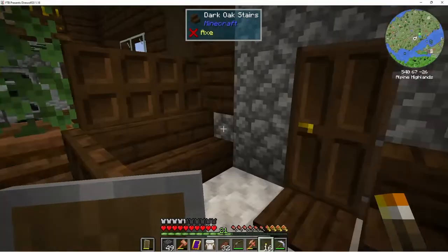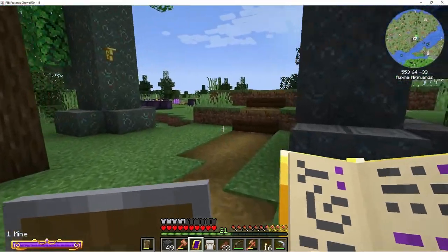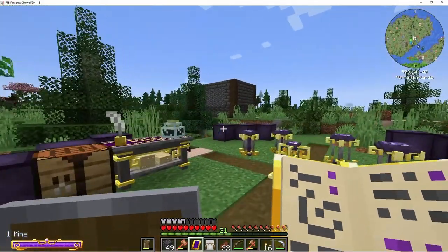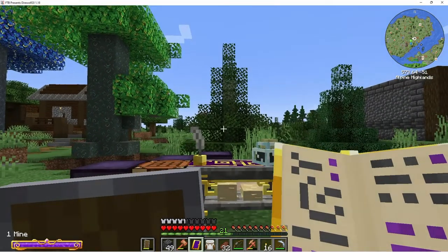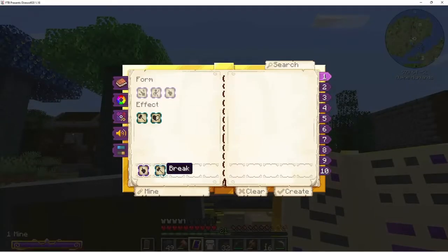After last episode I looked in the book and realized what I was doing wrong to get the spells. You just have to have the book in your hotbar, in your hand, and push C. It brings up a menu where you can adjust your spell and name it. You can have up to 10 spells at once in your spell book.